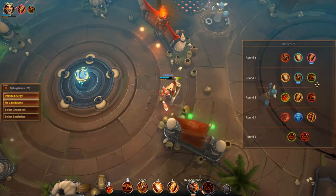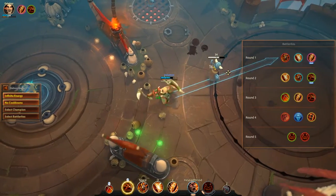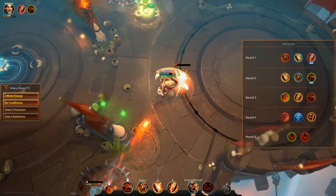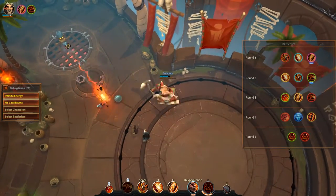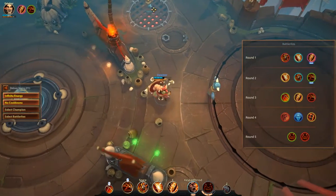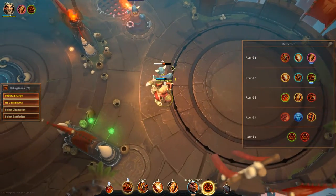The last Battle Rite for round 2 is called Battle Lust. It modifies your Blood Axe to heal you for 4 points of health plus 2 additional health for each weapon charge. Remember, Blood Axe is your right click and it's your ranged attack. This gives you a lot of sustain — particularly good in longer fights, especially against healers.